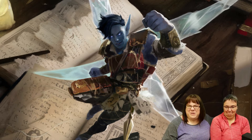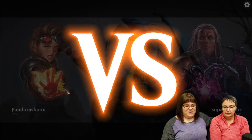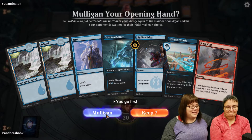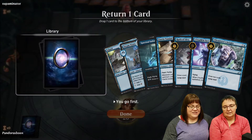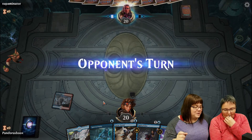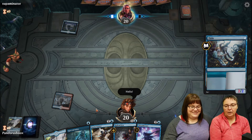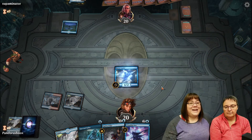Last game! The opponent's username is 'Super Minotaur' - spelled wrong. Leslie mulliganed again because she only had two blue, no red. This time she has one of each color. She puts Chemister's Insight on the bottom since it costs four mana. She has Spectral Sailor, plays it out. Then she says hello to the opponent - and realizes it's a mill deck with Merfolk!